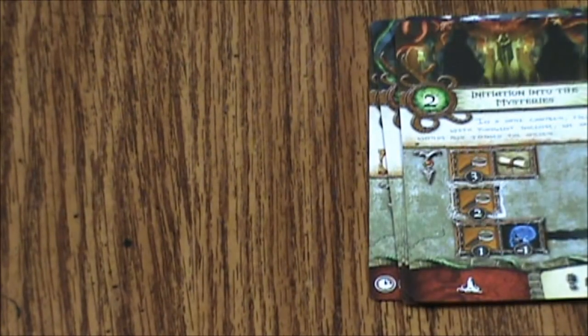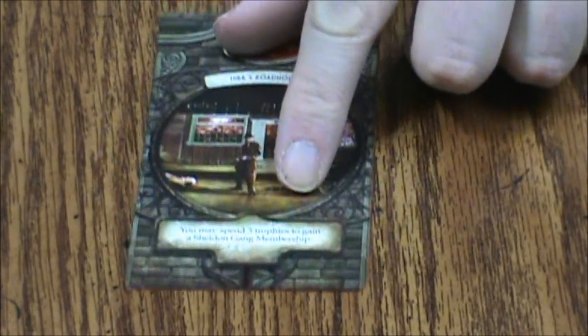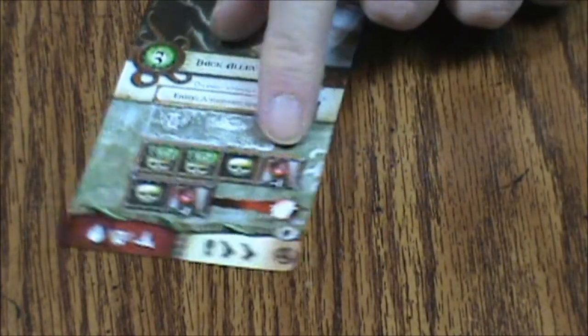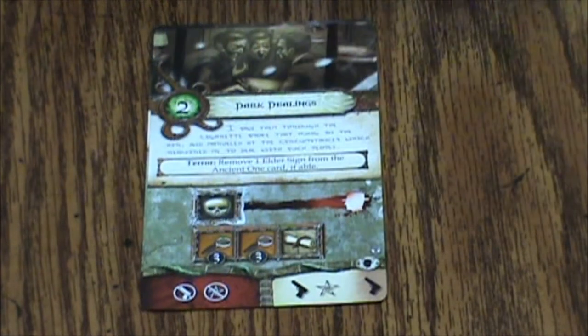It does not look like there's any greens for that scenario, which is really interesting — so that might be a shorter one, but it looks pretty tough. Next up we have Hib's Roadhouse — you may spend three trophies to gain a Sheldon Gang membership. These are the red ones: Back Alley Battle, Dark Dealings, Police Raid.